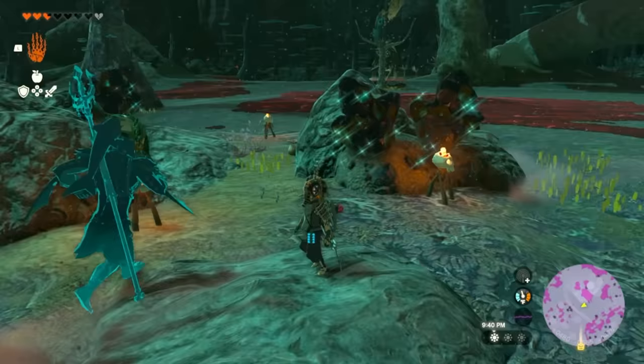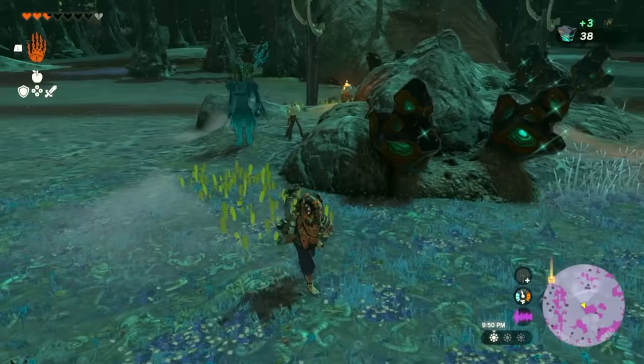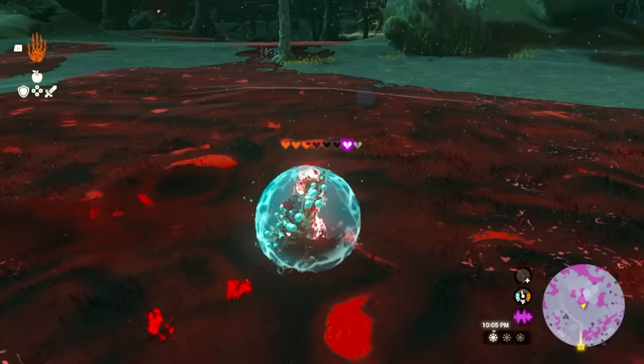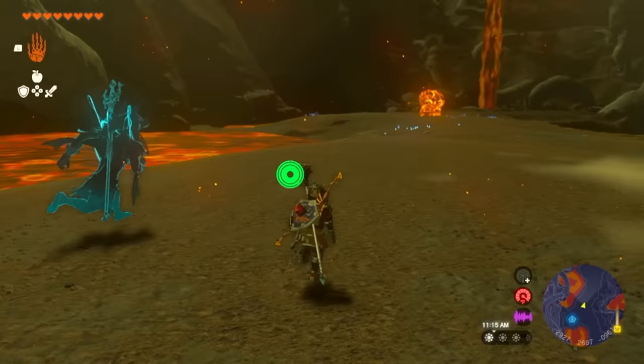If you're ever trying to go mining and collect items, using Sidon is probably the best option. When you break something with Sidon's water ability, it's not going to explode all over the place like Riju and Yunobu — it'll be very contained, and items drop right in front of you. Use this if you're mining Zonite or trying to get rare ores like rubies, sapphires, diamonds. Also, it does not protect you from gloom — now you know.